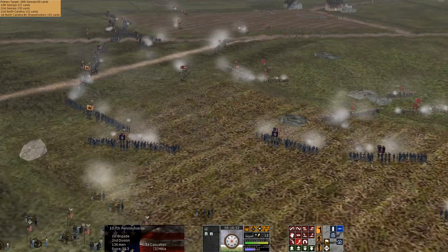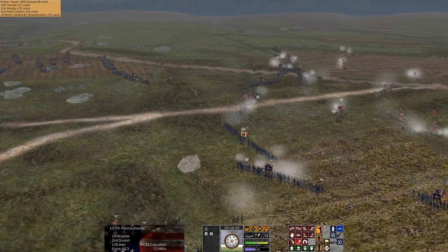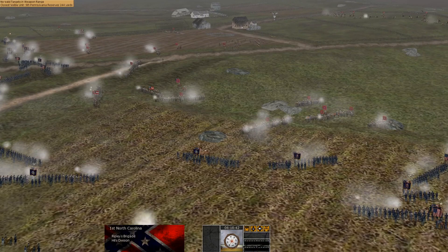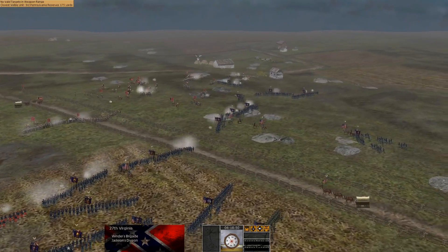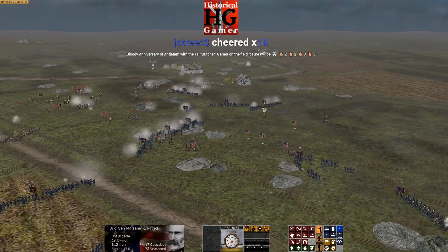Just as Hooker's Corps is about to be used up, we'll have one, maybe two more Corps to hit the enemy with — another 10,000 or so soldiers. We are routing a good deal of Confederates here. You can see several of these units running in retreat. There's another Rebel regiment running.